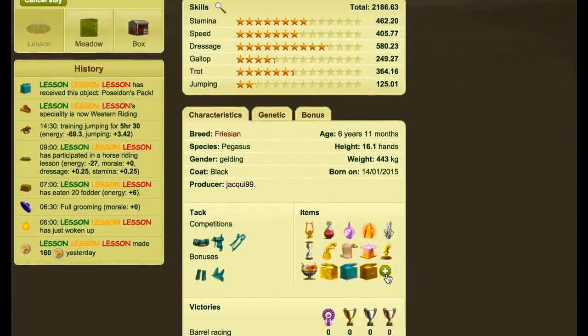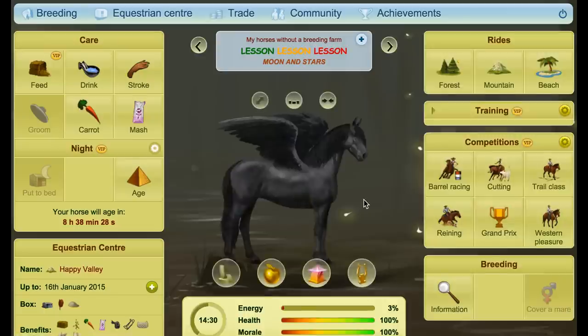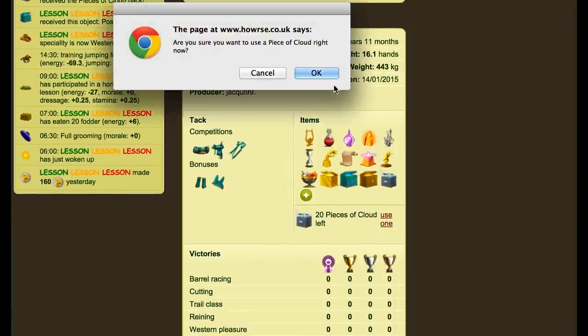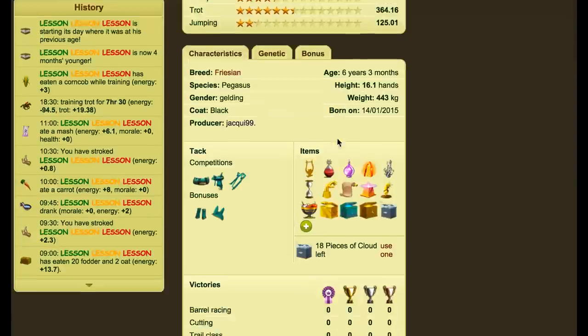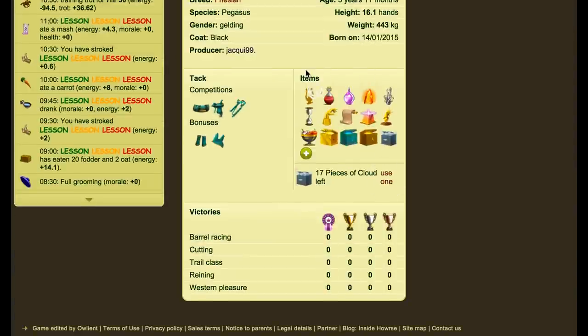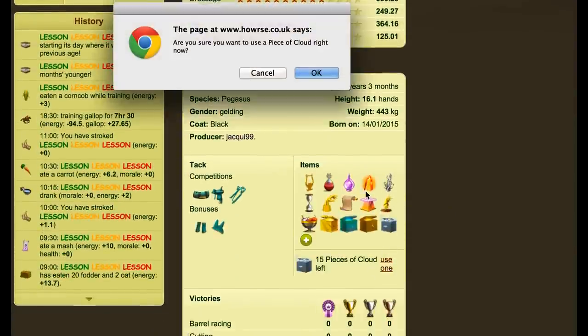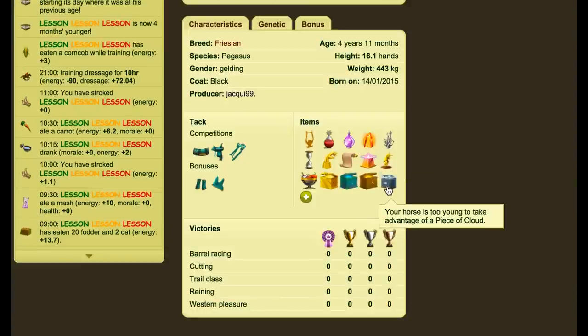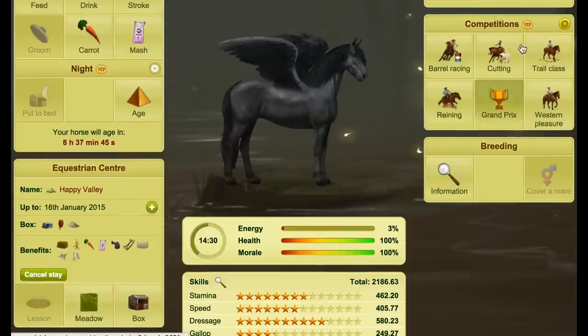If you've accidentally gone over five and put it in the wrong speciality, if you haven't put the pieces of Cloud on yet, you can use those to bring the horse back down under five. You're going to need 20 pieces of Cloud — if you're using the Cloud Pack, which is a VIP perk, you get all 20 in one go. We'll put that on and click to use them. Now you can see the ability to add pieces of Cloud has disappeared because the horse is too young — which means you can now change the speciality.